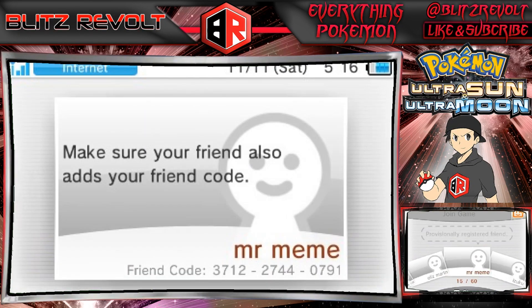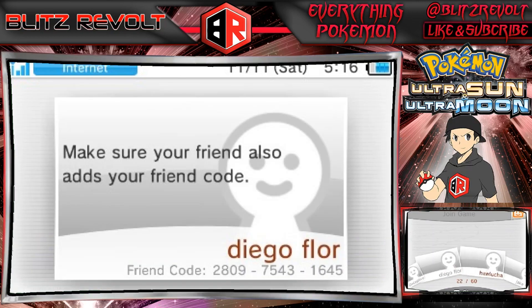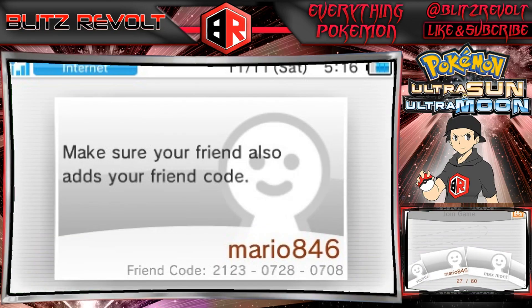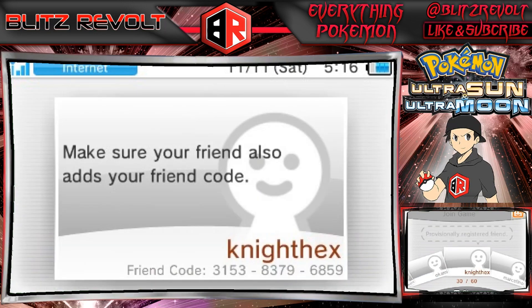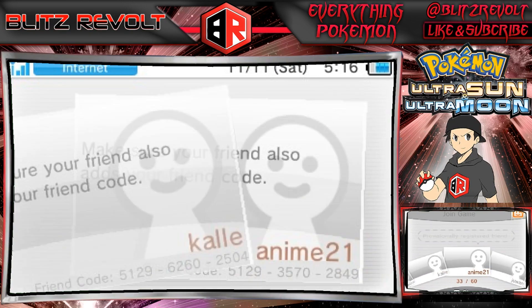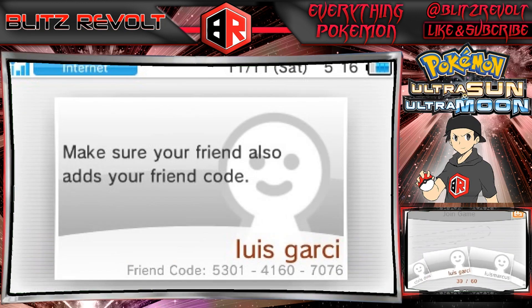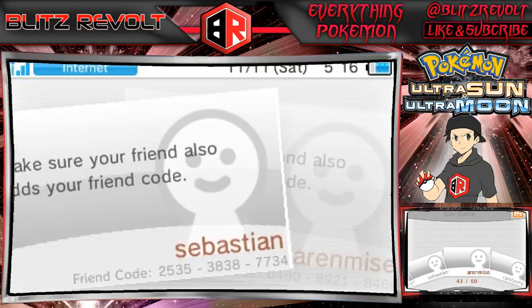All you guys need to do now, if you entered and want to win a Shiny Sivally or a Marshadow, is add my friend code. This will allow me to trade out the Marshadows and the Shiny Sivallys through Festival Plaza. As I see more of you go ahead and add my friend code, I'll go ahead and trade out the Marshadow and the Shiny Sivallys.